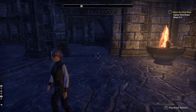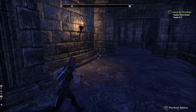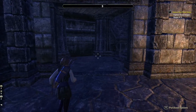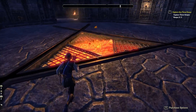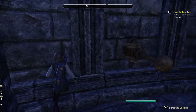Okay, so we have stairs on either side. Let's have a look around the downstairs area first. So we have this big round thing here, and more stairs.